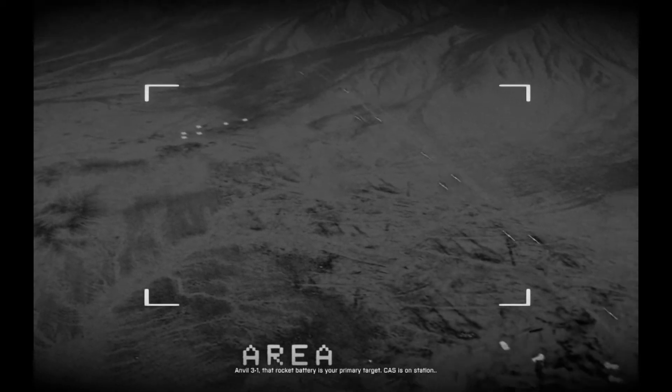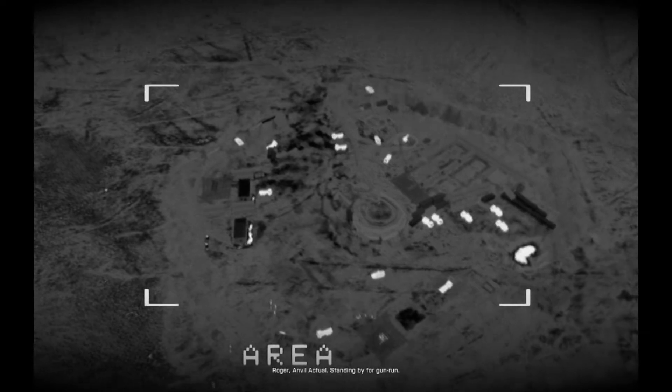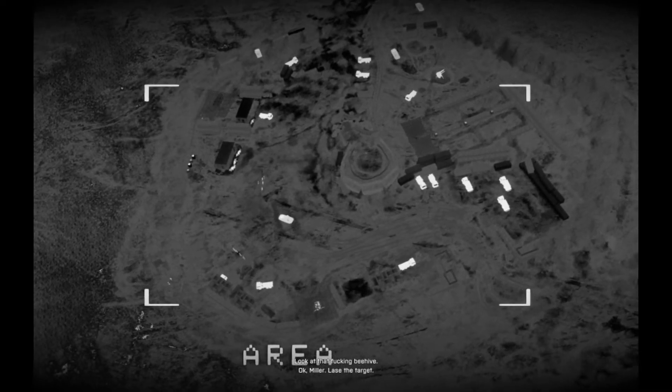Anvil 3-1, that rocket battery is your primary target. Cass is on station. Roger, Anvil Actual, standing by for gun run. What's that talking behind? Okay, Miller. Lace the target!